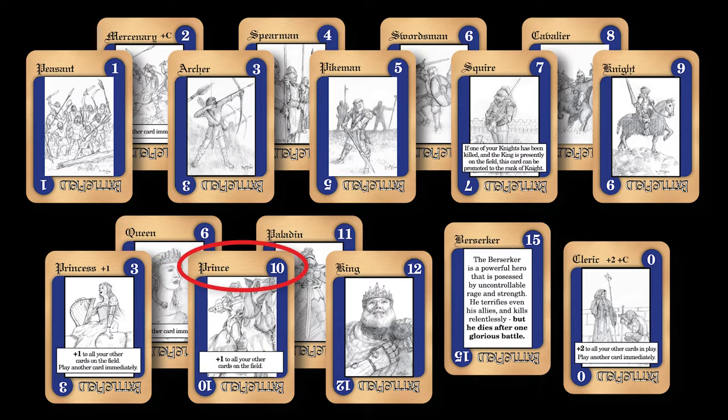The queen also calls upon an extra card to help in the struggle. The gallant prince has a rank of ten and adds one to each of the forces who share the battle with him. And the king ranks highest at 12 — except for the berserker. At 15, this is the most powerful fighter in your army, but he will only last one round unless a miracle occurs. Speaking of miracles, there are two clerics in the deck who also inspire the troops and call for an extra card.